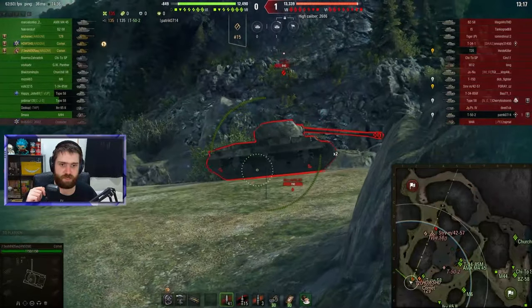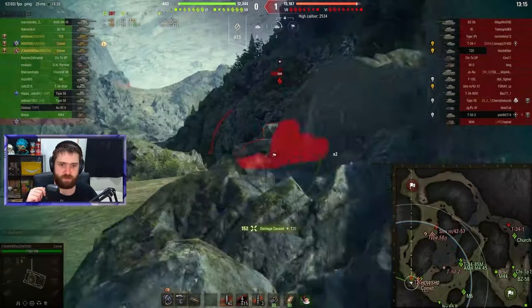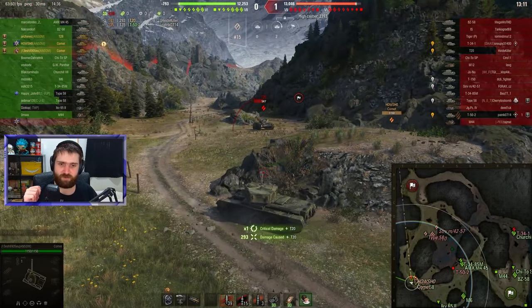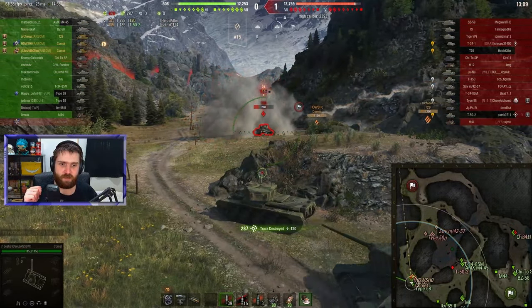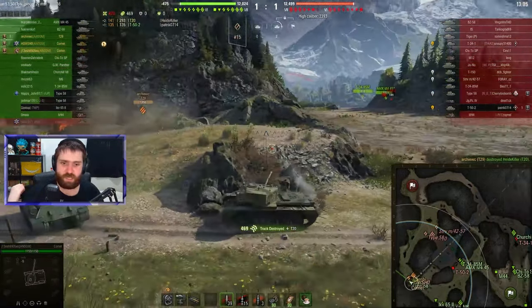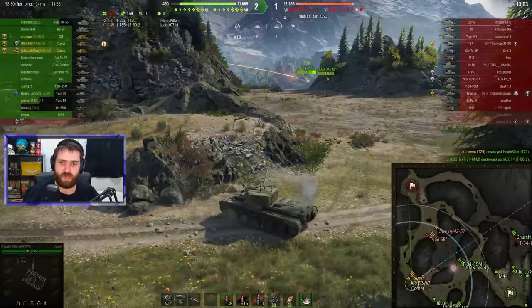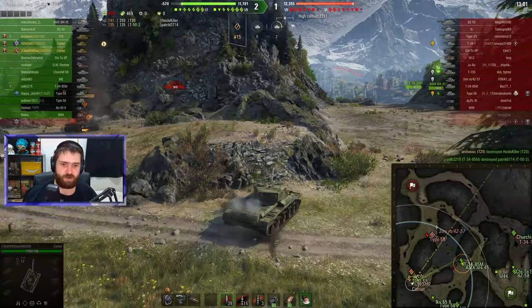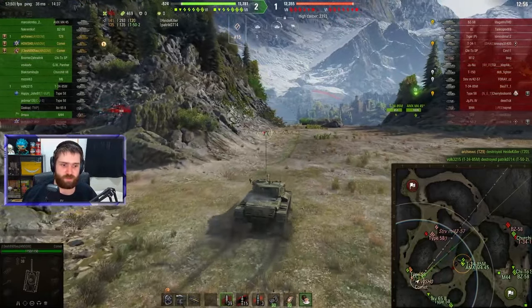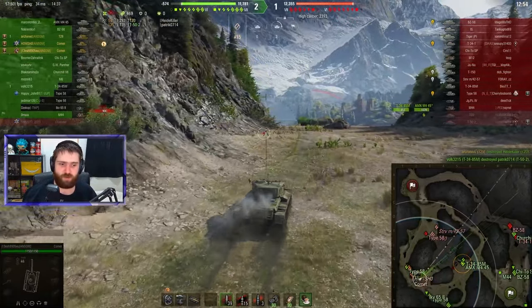J13-ish going after this T20, putting one and then two into the side. You don't want to get hit by the T20 — that vehicle has a very powerful gun doing 240 damage, which is not something you want at Tier 7. But Archie flanking around in the T29 gets the kill on the T20, and they've kind of won the south already.